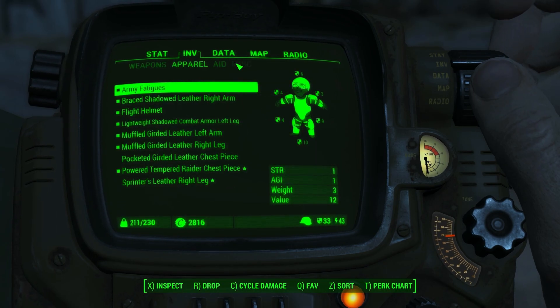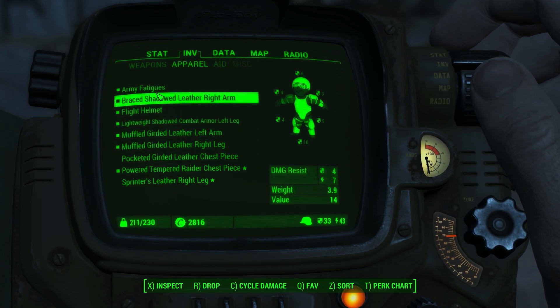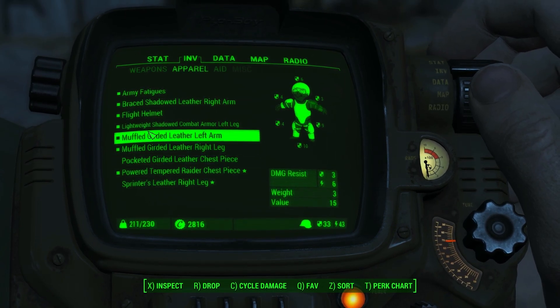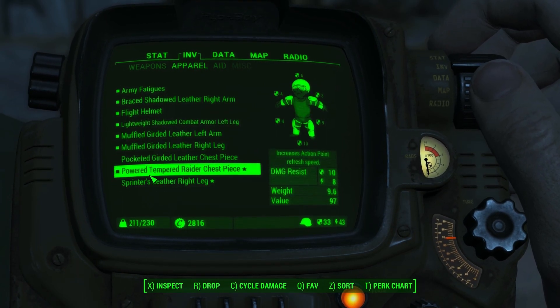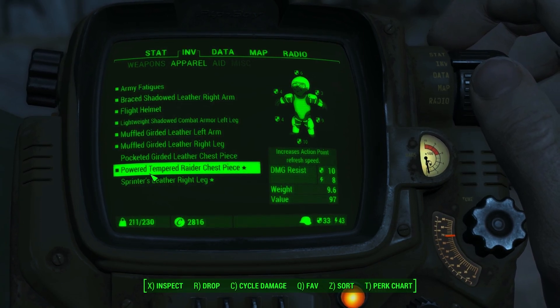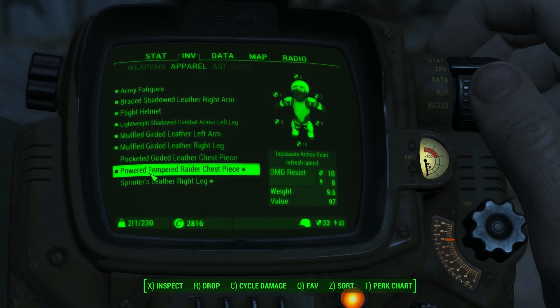There are also some armours you get early on in the game. These are all muffled and shadowed because they improve your sneak ability. I also had a chest piece which increases the action point refresh speed. So if you can get the right armour and the right weapon you can really start to enhance the VATS targeting system — the number of action points you have, the action point regeneration, and the number of shots you can fire per combat scenario.